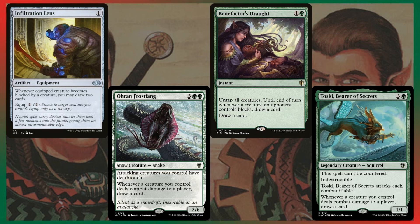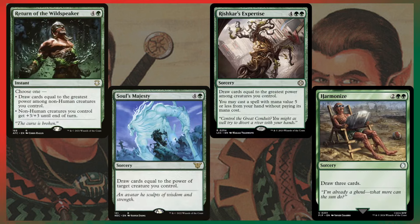Infiltration Lens: whenever the equipped creature becomes blocked, you draw two cards. All of these combat draw cards are really good efficient card draw with great alternate effects. For the burst draw effects: Soul's Majesty and Rishkar's Expertise draw you cards equal to the greatest power among creatures you control. Return of the Wildspeaker cares about non-humans, but I don't think there are any humans in this deck. Rishkar's Expertise also lets you cast something costing five or less from your hand for free — it could theoretically cost only one mana, which is wild. And Harmonize: four mana, draw three cards. I'm a big fan. The Fallout art is phenomenal.